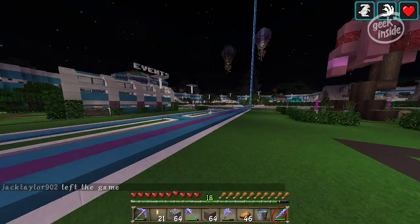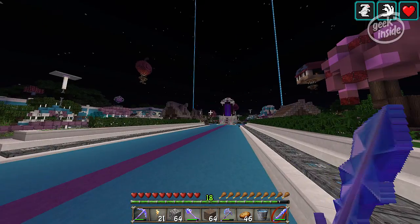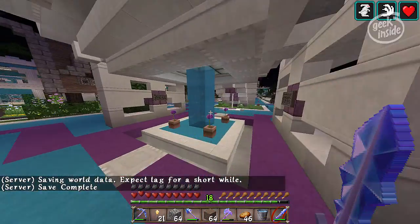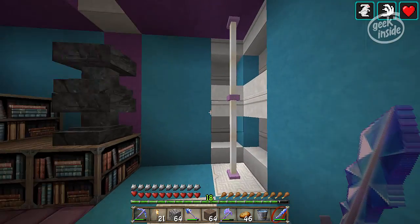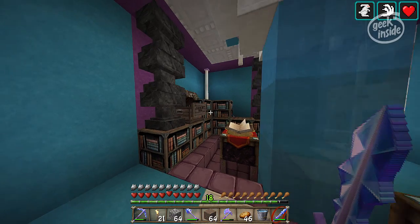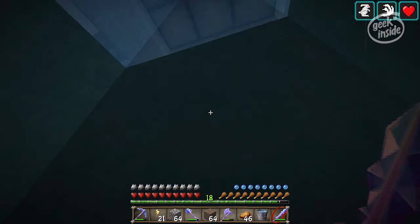Up there we have the event center. I believe there are plans to bring in a PvP world, a creative world, and a couple of others — I don't know if they're here yet. There are also other community resources: right down here underneath the portal there's a hidden enchant room with anvils, community lapis, and community books that everybody's free to use.